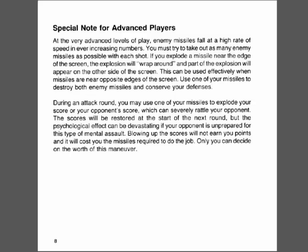Special note for advanced players: at the very advanced levels of play, enemy missiles fall at a high rate of speed in ever increasing numbers. You must try to take out as many enemy missiles as possible with each shot. If you explode a missile near the edge of the screen, the explosion will wrap around and appear on the other side of the screen — this can be used effectively when missiles are near opposite edges to destroy both with one shot. During an attack round, you may also use a missile to blow up your opponent's score, which can severely rattle them. The scores will be restored at the start of the next round, but the psychological effect can be devastating. Blowing up the scores will not earn you points, and it will cost you the missile required to do the job. Only you can decide the worth of this maneuver.